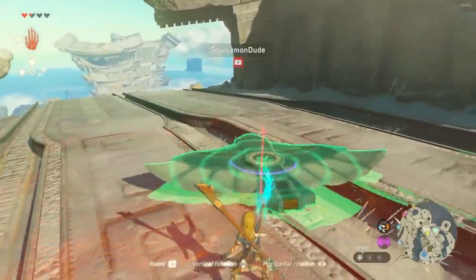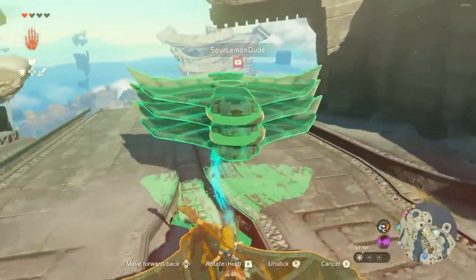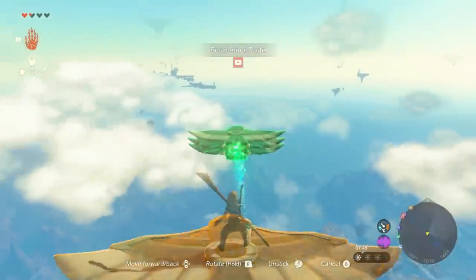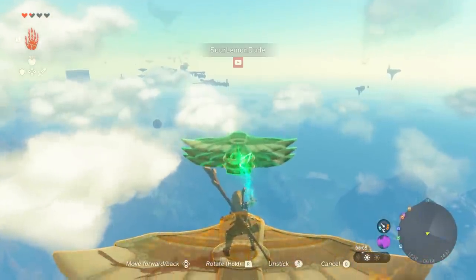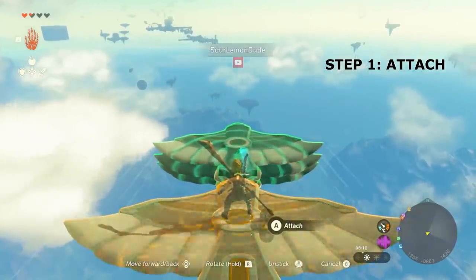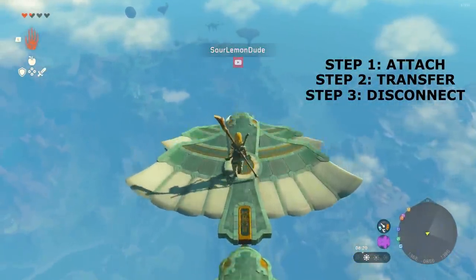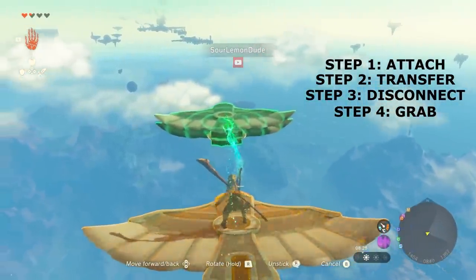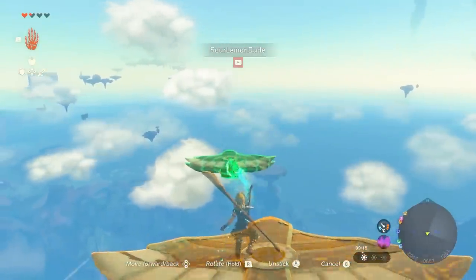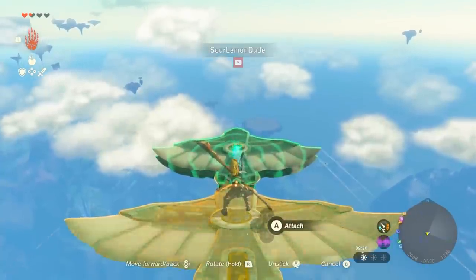Sour Lemon Dude has a trick to get a near infinite amount of glide time. Step 1: attach your wing to the Ultra Hand stack ahead of you. Step 2: transfer yourself across to the new wing. Step 3: almost immediately disconnect. Step 4: grab the remaining wings ahead of you with Ultra Hand. The more wings you start with, the further you can go with this trick.